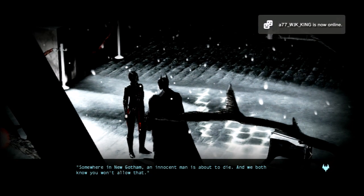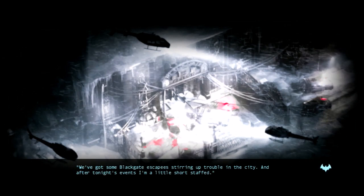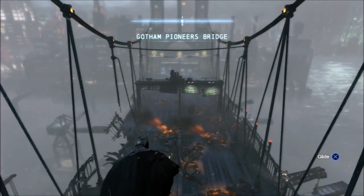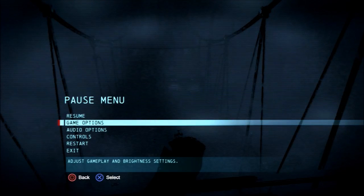Welcome back to Batman Arkham Origins as we continue with the game's story. We're going to do a couple of the post-game activities available to the player, revolving around finding Bird and confronting the final two assassins — Edward Nygma and all that. I'm going to try and get a couple of these murder mysteries out of the way as we go along.